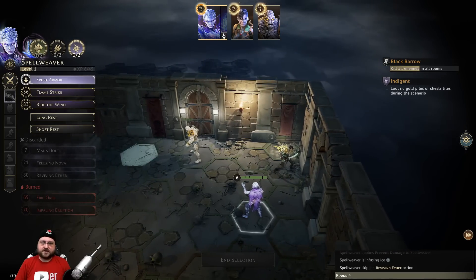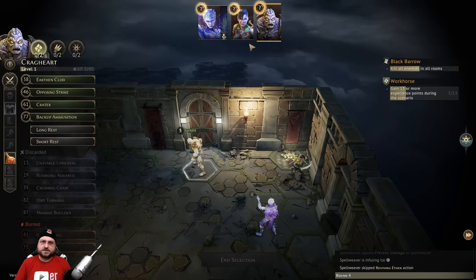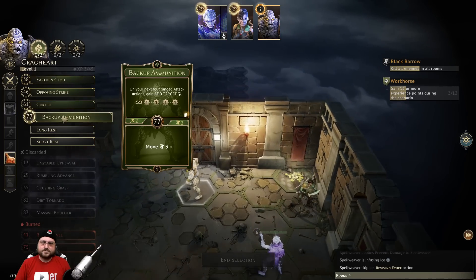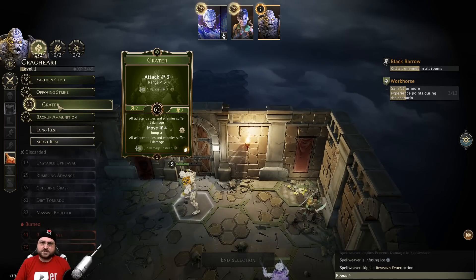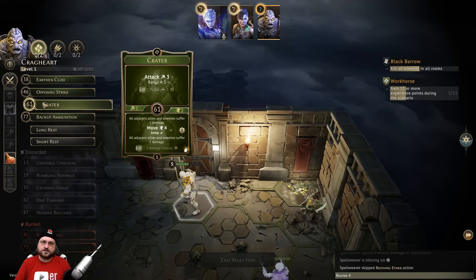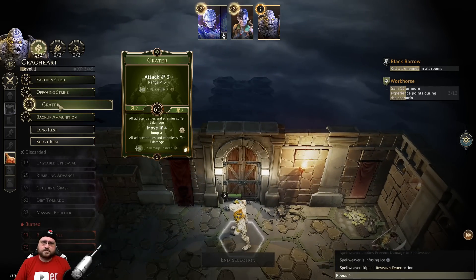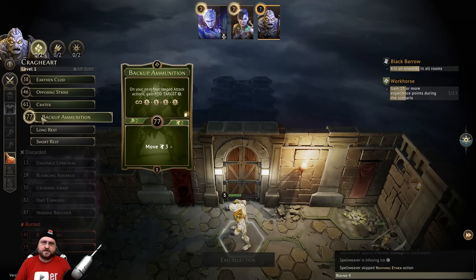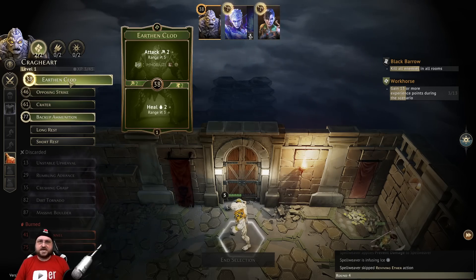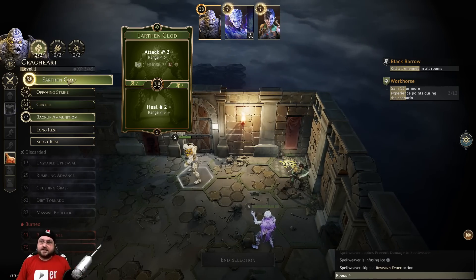With the scoundrel, the hope is to pick up this gold, but we might just have to go into the next room. Every turn you're consuming cards - they go away quite quickly. I think we use the backup ammunition to move into the room and then maybe crater to shoot someone from range, or earth and claw which has even more range - it is a pretty long room. We could earth and claw plus backup ammunition, or set up the backup ammunition and just heal this round.